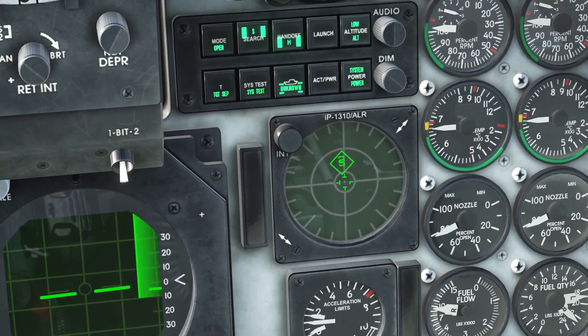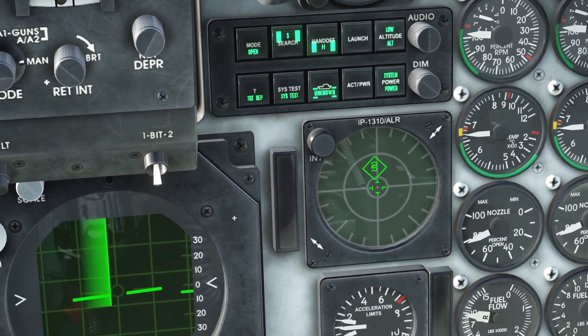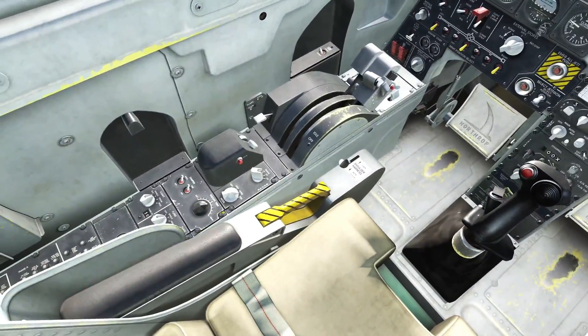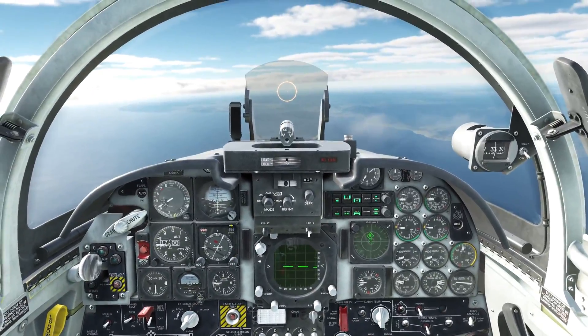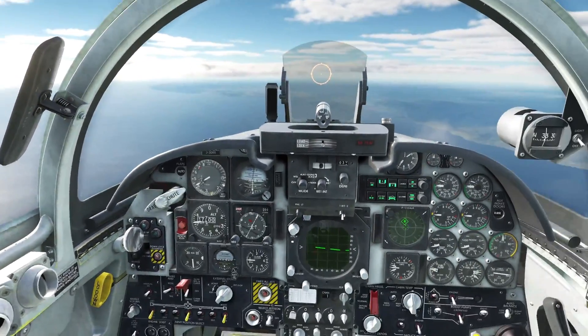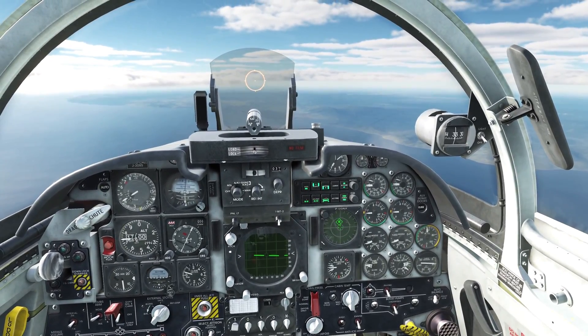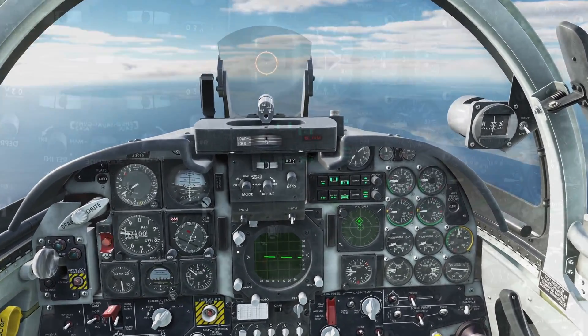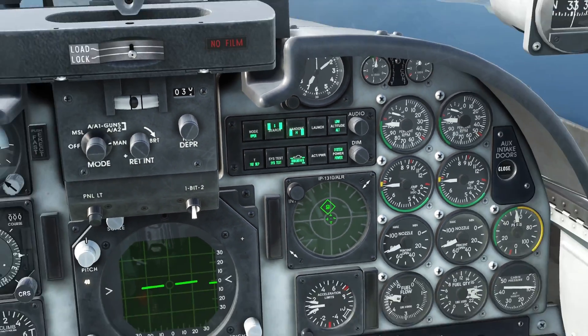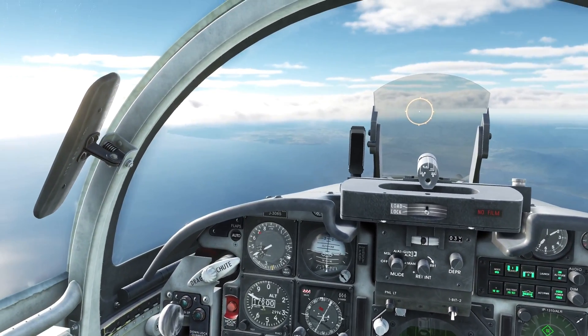Here is the RWR on the F-5 Tiger. As you can see it's also a top-down view of the area around your aircraft, although it does look different to the Hornet's version. This time you can see an SA-2 search radar as indicated by the S and the 2. The S is the P-19 and the 2 is the Fansong track radar. The F-5 is a little different because it has a search and a track mode for its RWR, but the same principles apply.